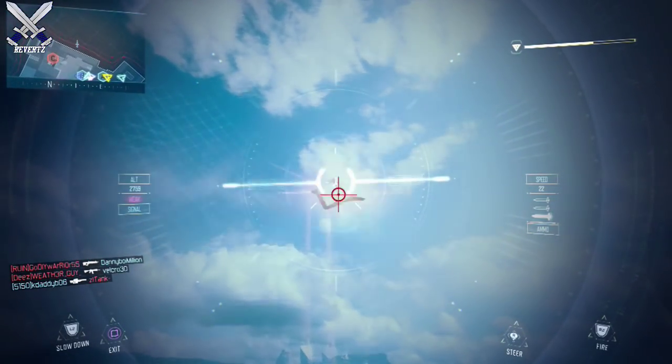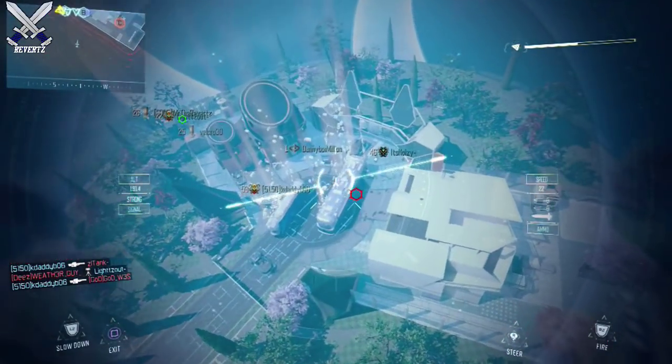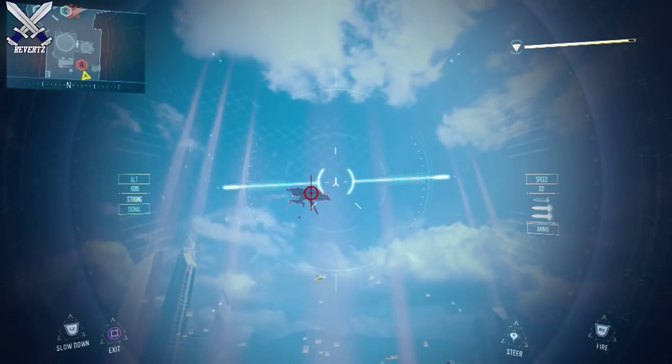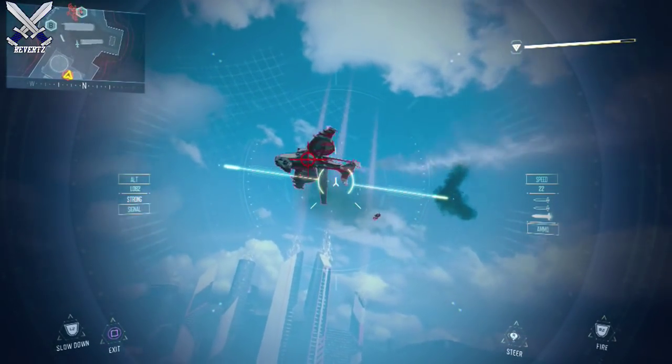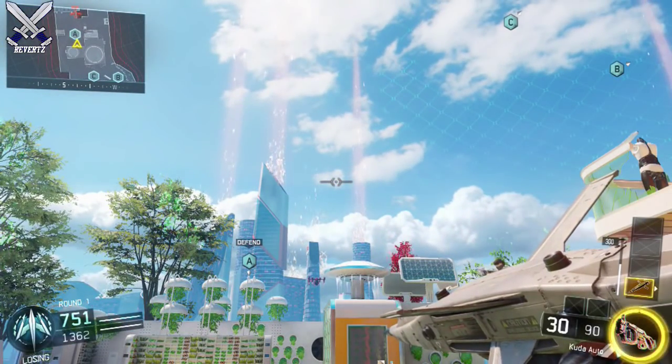First off is the UAV — you can destroy it pretty easily with one missile, but you are going to have to let the Dart get within a good enough distance so the auto-lock will activate. Next up is the Wraith, which is going to take three Dart missiles, but you can auto-lock pretty easily because the ship is pretty big and it's really close to the ground as well.